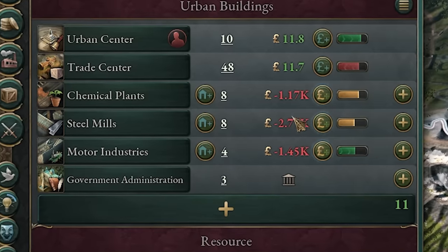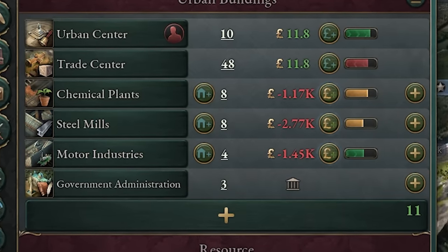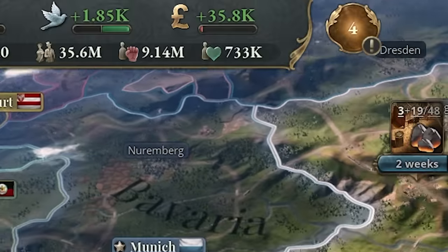You can see the key manufacturing industries — chemicals, steel, and motor industries — are taking a big hit at the moment because I'm subsidizing. However, it might look bad that you're losing this money, but you're subsidizing to make these products cheaper and keep the whole industry going. Trust me, it's working. And here we go — it's finally set in. Here come the fruits of my labor.